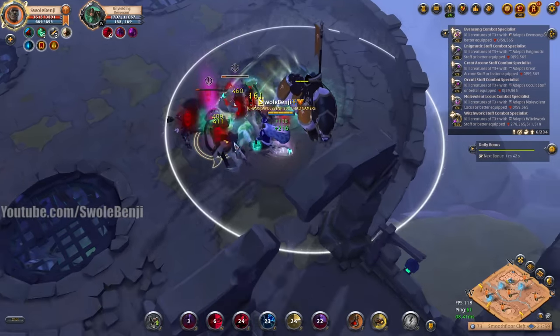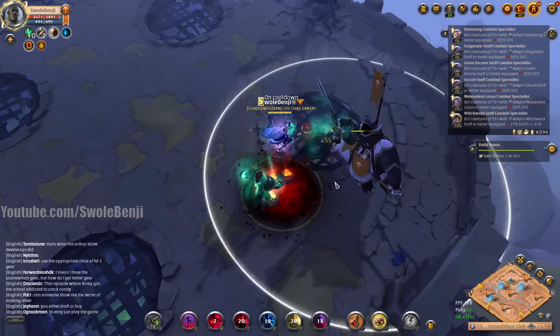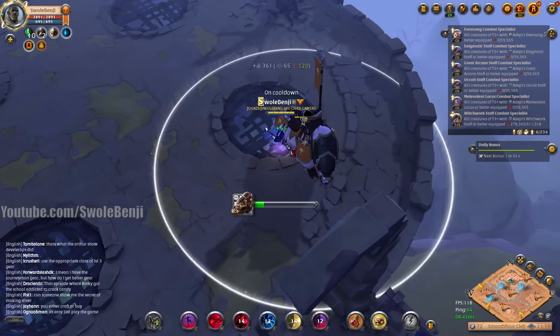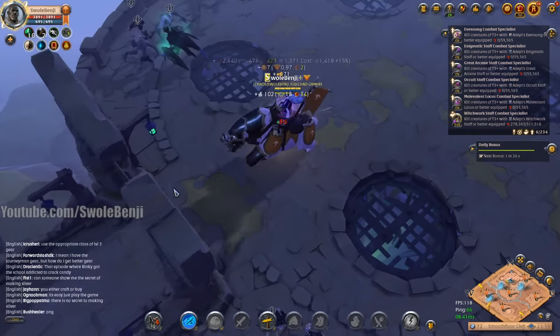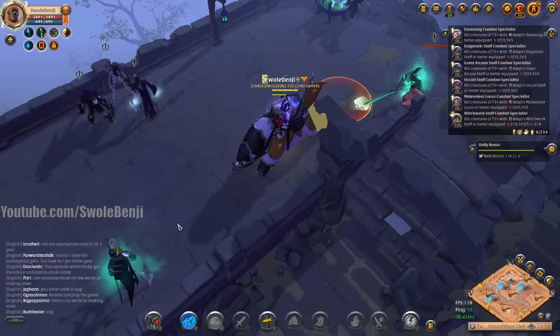That is the mega juice. This is right outside Bridgewatch — I didn't have to travel 20 minutes to a black zone with the potential to be ganked. I didn't have to look through the roads to find a chest boss that wasn't already cleared by radar hackers and portaler cheaters.